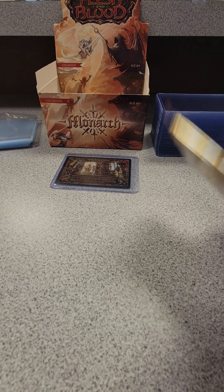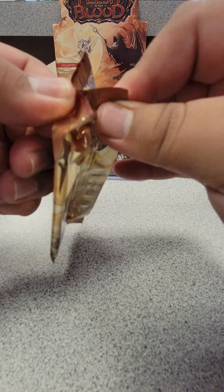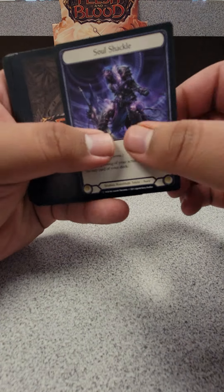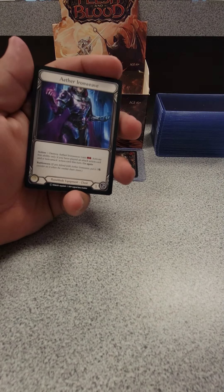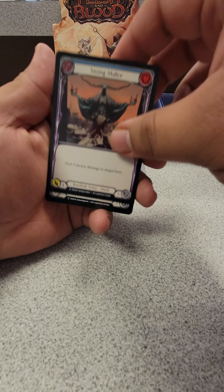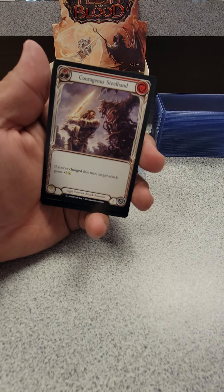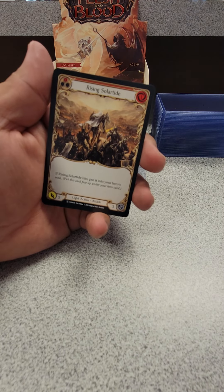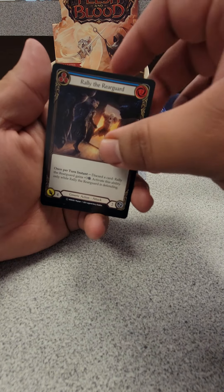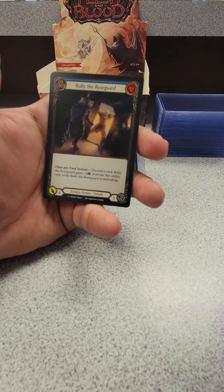Ladies and gentlemen, let's see what we get with the last pack. Soul Shackle and Ravenous Meat Axe in the back. One, two, three. Either Iron Weave, Tremor of Irithale, Vexing Malice, Seeds of Agony, Deadwood Rumbler, Graveling Growl, Herald of Rebirth, Courageous Steel Hand, Herald of Ravages, Rising Solar Tide, Frontline Scout, Rally the Rearguard, Spew Shadow, Void Wraith, and Rally the Rearguard.